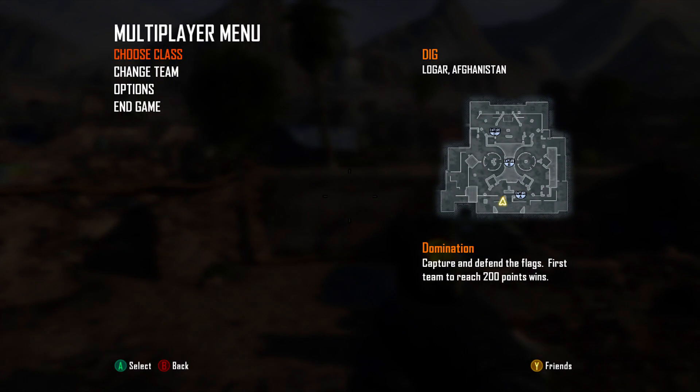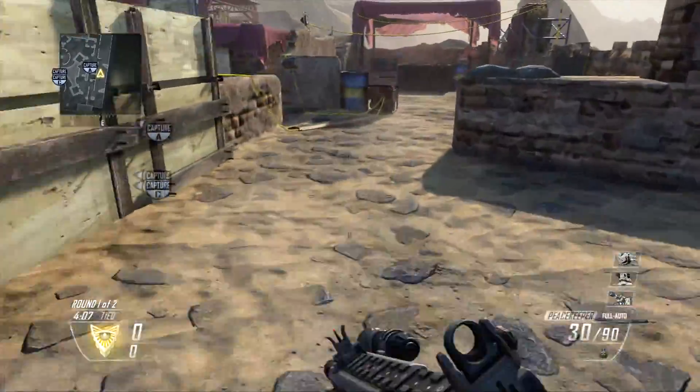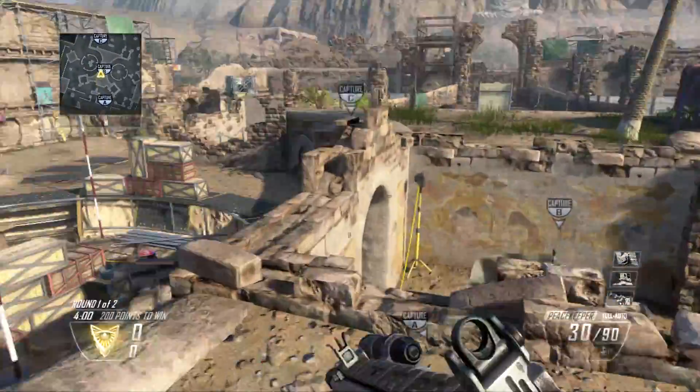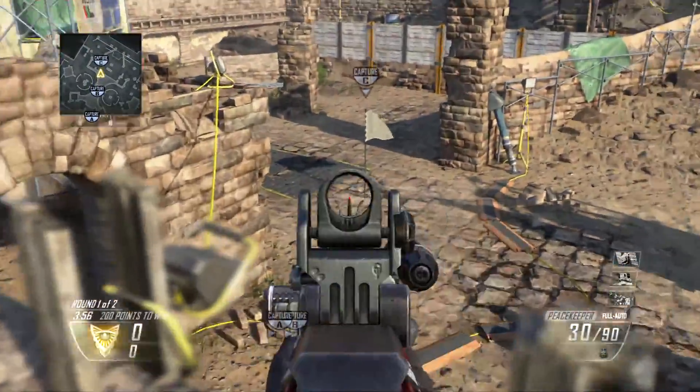It's actually a rather small map, and if you use Dexterity — I thought about this as soon as I saw they were bringing this map back — Domination can be pretty hectic. If you spawn on the A side and want to get to the C side, with Dexterity you climb up and you're right there on the B flag already — took maybe three or four seconds.